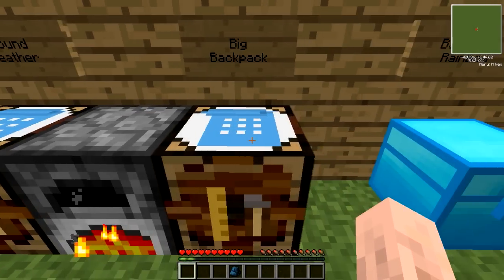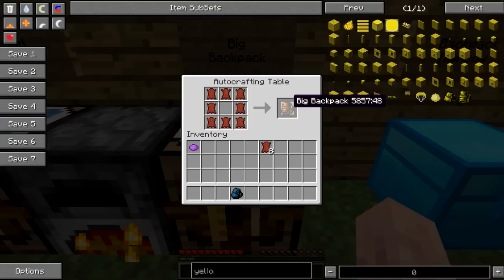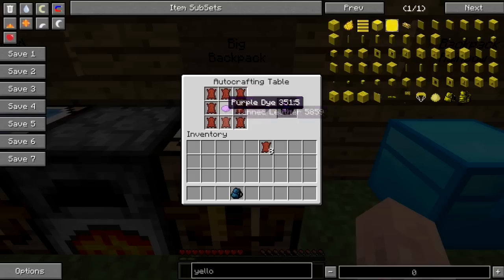You take the tanned leather and craft the backpack the same way as the smaller backpack, and this time you will get a big backpack. Again, this can be coloured both ways — either in the crafting grid at the start, or recoloured at a later stage.